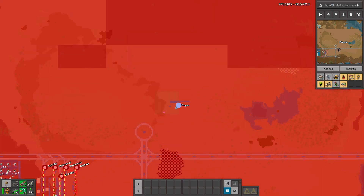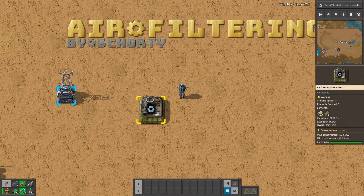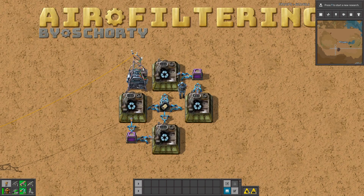Thanks to this mode, this area is already being cleaned. I can see the different color of red here and here. So maybe let's place a few more air filters.